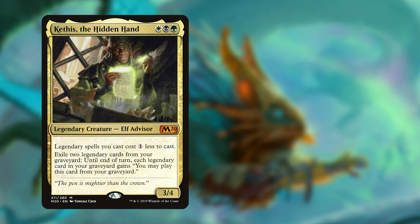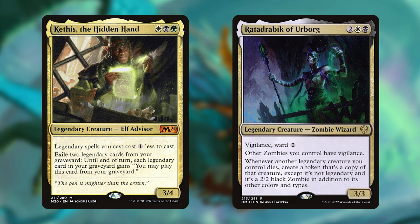After that, we have some graveyard recursion with cards like Kethys, the Hidden Hand, and Ratadrabik of Urborg. Kethys reduces the cost of our legendary spells by one colorless, and by exiling two legendaries from our graveyard, the rest of the legendary cards there can be played as normal, which is a great way to recover from something like a board wipe.